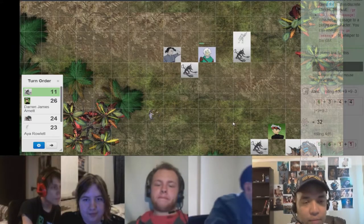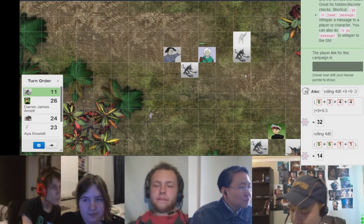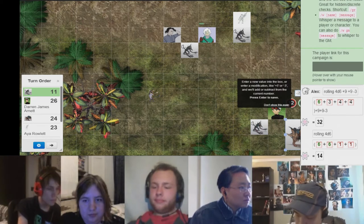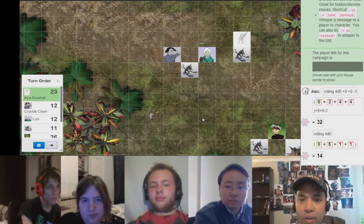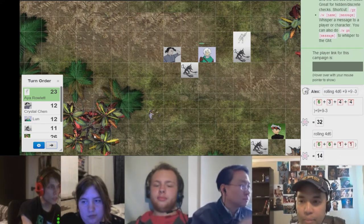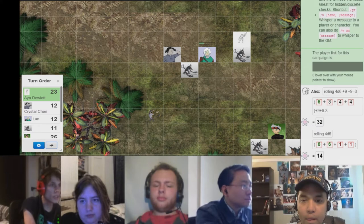I think we're back to the top of the initiative, which is Darren, so Darren gets to make his second shot. That's a 32 to hit — okay, that'll hit. 14 damage. Aya, your other action — I think you had a second action, correct? That was the act of shooting, I think, because I just read the rules and taking aim takes an action.